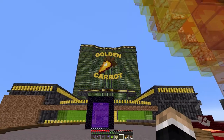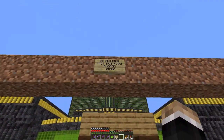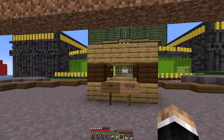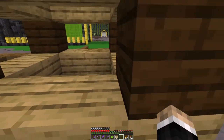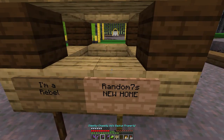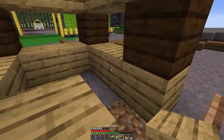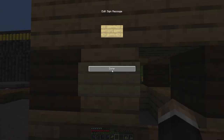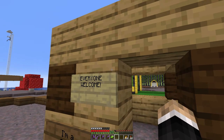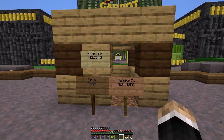So I happen to be wandering home back toward the casino today and I saw this. Up here: 'No building past this point, please. Bit MC. I'm a rebel — Random 7S new home.' Well, no problem. I don't like you being right here, even though it's blocking everything. So I'm just gonna come in — I'm going to make myself a little bit more homey here. Right there — maybe put a nice sign here that says 'Everyone welcome.' Yeah, perfect. And we'll even leave some nice welcome mats at the front door. There you go. If anybody wants to come on in and have a look, they're welcome to do so.